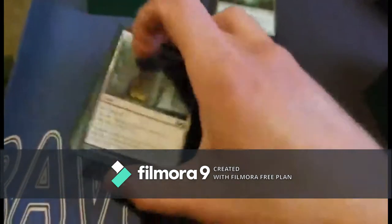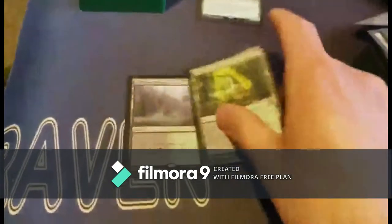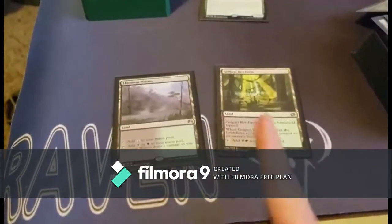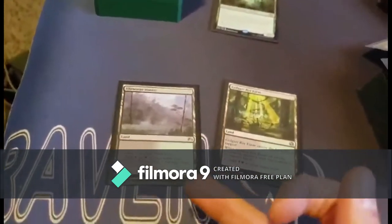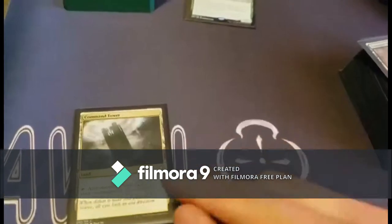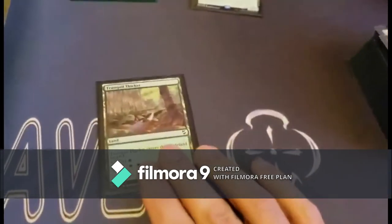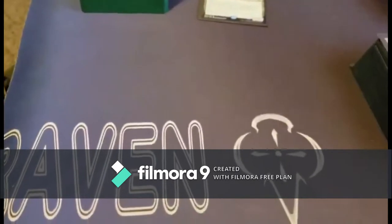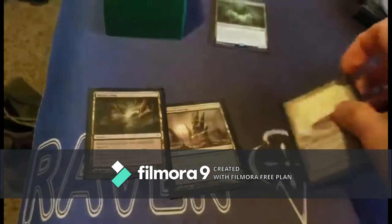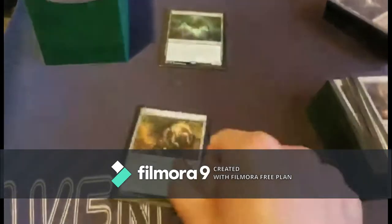Rogue's Passage lets you tap to make a creature unblockable this turn. Next we've got two dual lands — one that taps for swamp or forest, and one that taps for swamp and forest. Then a Waste Land and Golgari Rot Farm. Command Tower adds any color — no need to go into that. Tranquil Thicket taps as a forest, and three more lands that tap as swamps, bringing us to about 36 lands total.